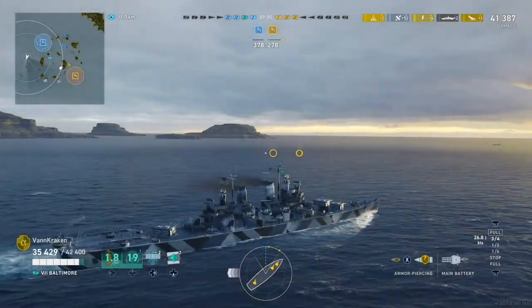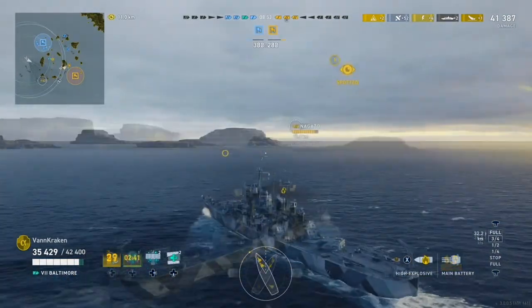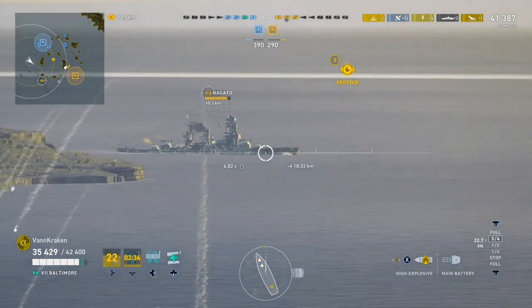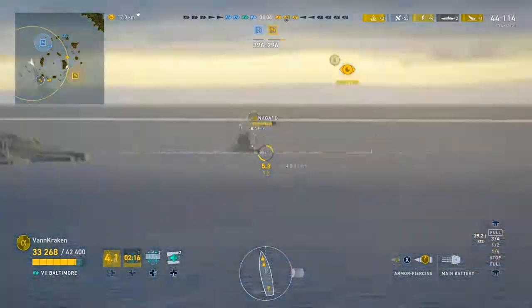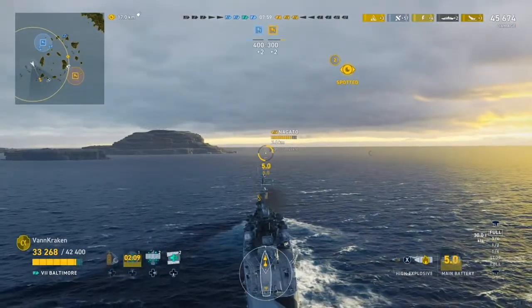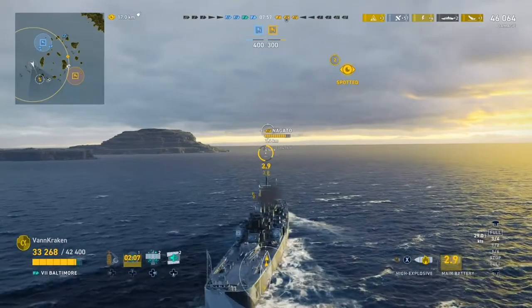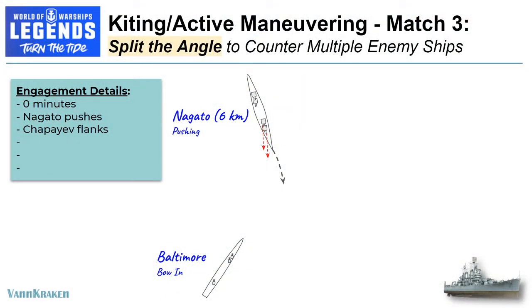At this point it's a 4-3 game in our favor, but we only have the support of a distant Massachusetts sitting all the way back in our spawn. We push forward a bit to spot and there she blows — another nearly full health Nagato, definitely coming to avenge her buddy's death from the last match. She is pushing in from the island dead ahead at 10 kilometers and closing fast, and we only have a little more than half of our health pool left to deal with her. Baltimore has really good armor for a heavy cruiser, but not good enough to stop the potent AP shells of Nagato's 16-inch guns. While she's not that accurate even at close range, we decide we can't win a bow tanking duel, so we blast off one last salvo of HE and wait for an opportune break between the Nagato's shots, accelerating to turn away 180 degrees and into a skinny kiting position.